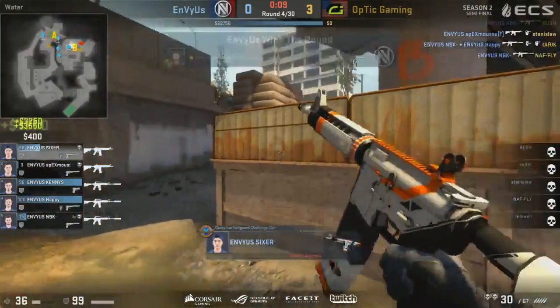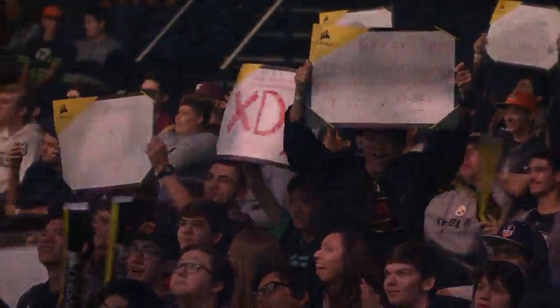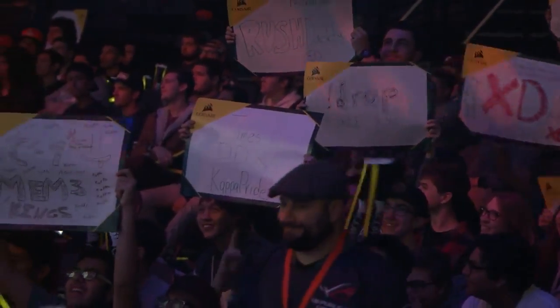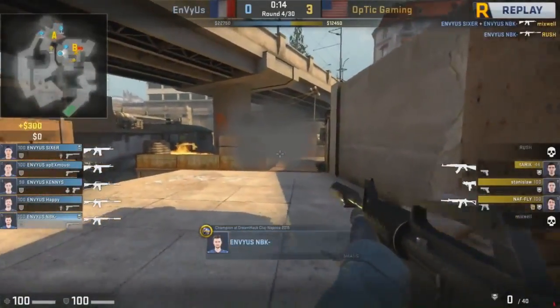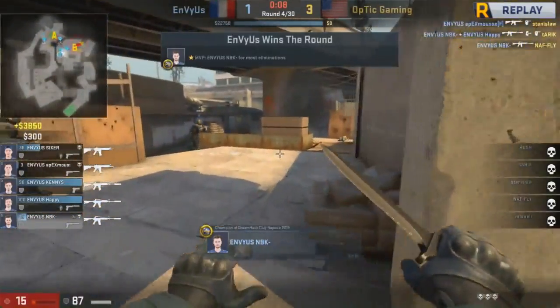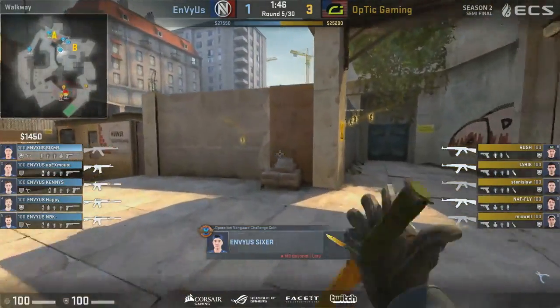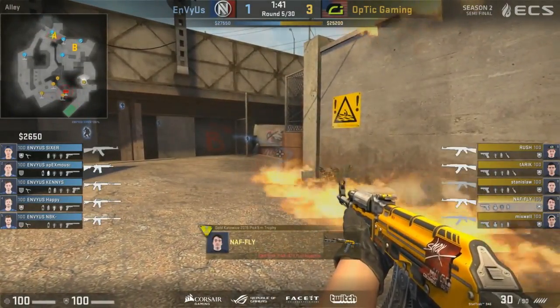Two players picked up, Sanduslaw goes down, Taric as well — complete annihilation on the B bombsite, and nobody died for Envy. Kenny can have all the armor and AWPs he wants. Envyus found that if they play really passively in a very tight setup, they can give up the map and Optic still won't necessarily have an easy time. Optic are going to have to try other things if Envyus continue that passive setup. But Envyus might try to mix it up.